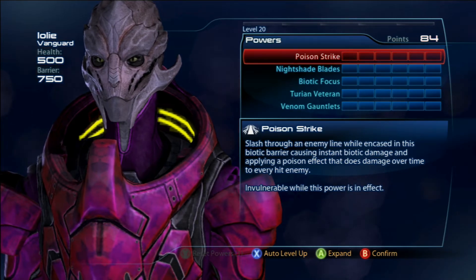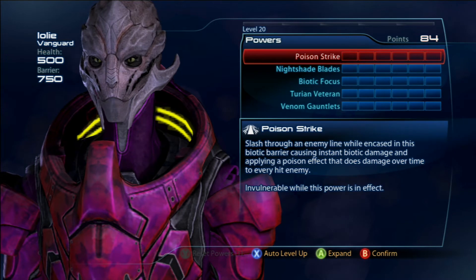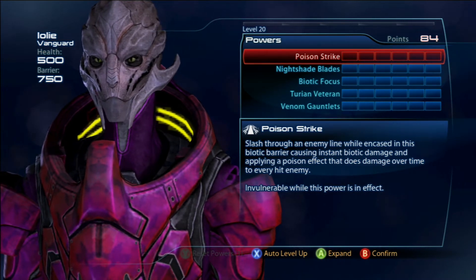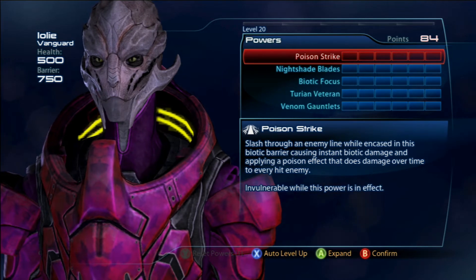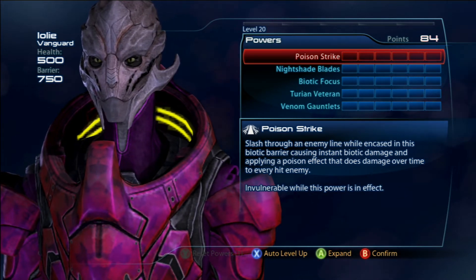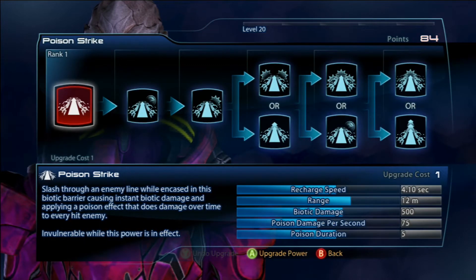Hi everybody, Shavrak here and for today I'm going to be featuring the Cabal Vanguard for this build video. I really like the Cabal Vanguard in solo situations. I don't really find that she contributes too much to the team as far as team synergy goes when you have a team, but in a solo situation she really shines bright.